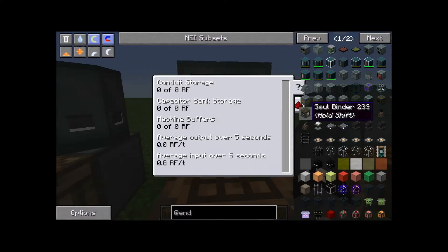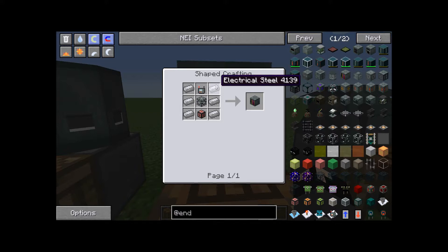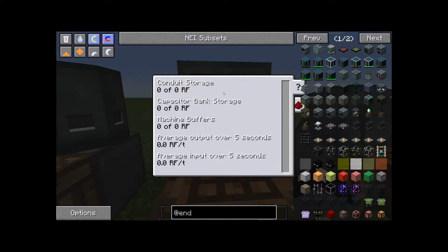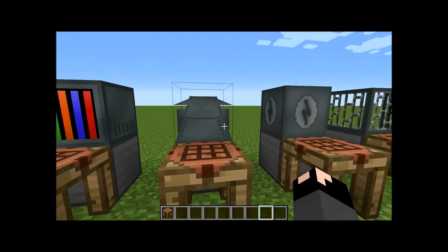Next up is the power monitor. You'll need six electric steel, an energy conduit, a machine chassis, and a conduit probe. This is a computer-like source that will show you the power running through and into it — essentially a power monitoring display.